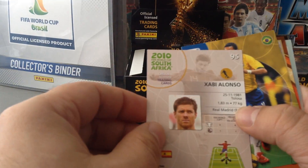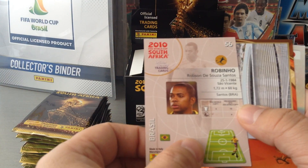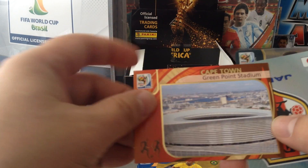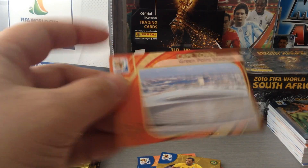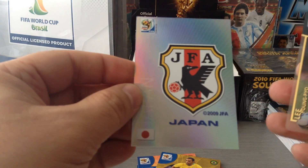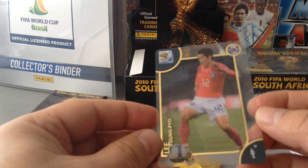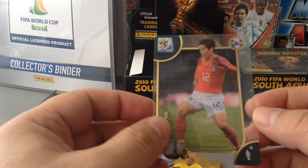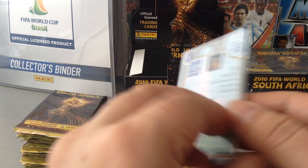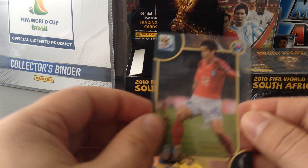Alonzo. Rubinho. We get another stadium, the Cape Town Stadium. We get the Japan logo — nice one. And the ultra card for South Korea, Lee Young-pyo.